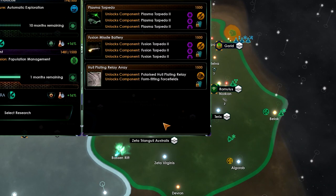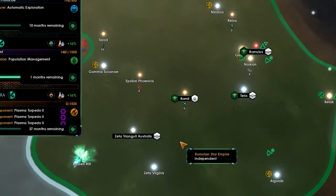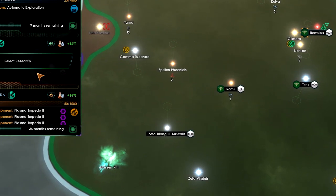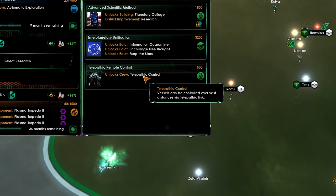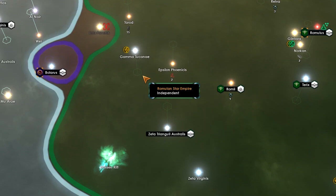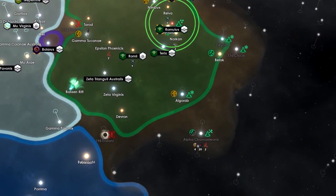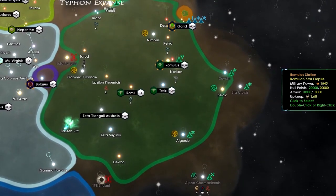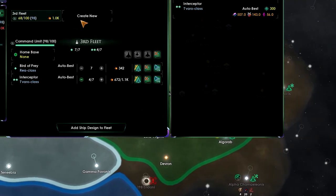New research: let's go for the Cosmo Torpedo. Staying here because we're almost finished with this research as well. New research: let's go for Telepathic Control. The imperial fleet has been upgraded. It looks like we have enough naval capacity to start a new fleet — let's do that, create a new fleet.